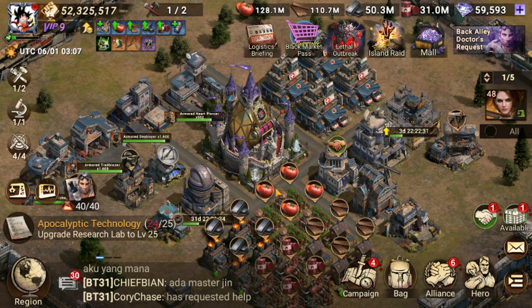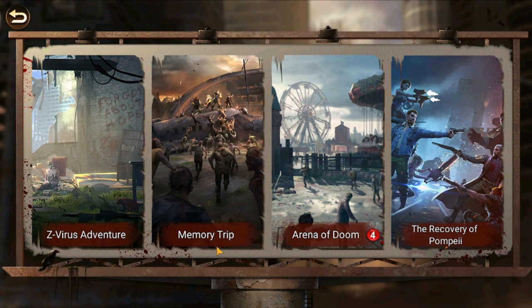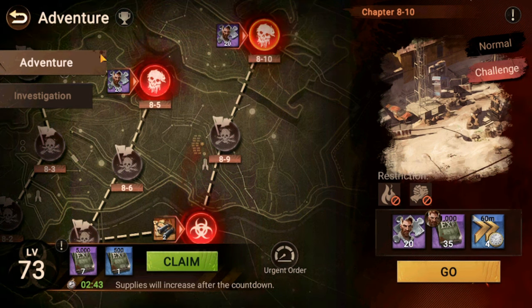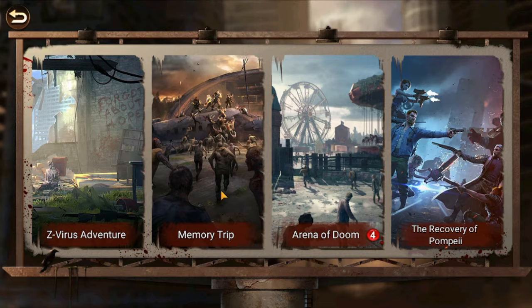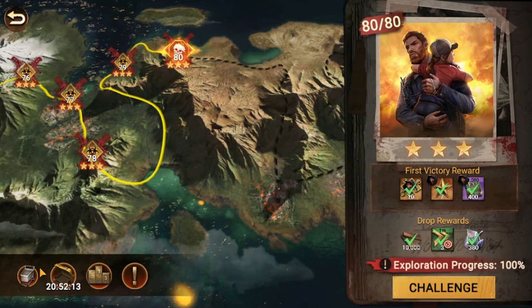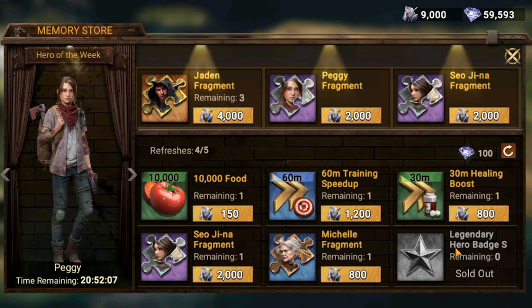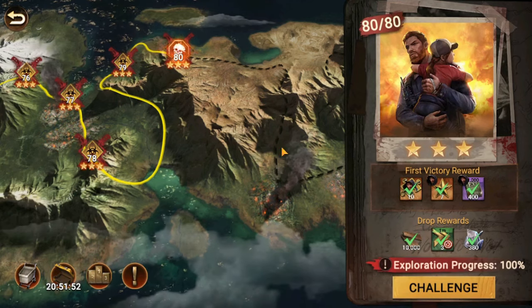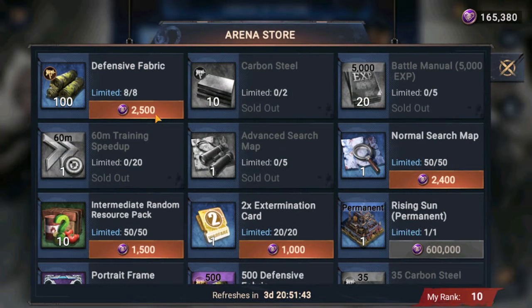The next step is to make sure you progress through all the campaigns: Z-Virus Adventure, Memory Trip, and Arena of Doom. Z-Virus Adventure gives extra boosts for leveling up your heroes — experience books, Liam's fragments and experience books for Liam. Memory Trip gives mainly resources and crystals, which you can use to buy legendary hero badges, elite fragments, and Jaden's fragments. Arena of Doom is mainly to improve your equipment — it's where you buy defensive fabric and especially carbon steel. Always buy all the carbon steel you can from that store; defensive fabric you can get from hives.